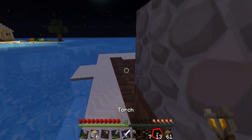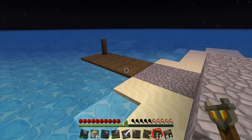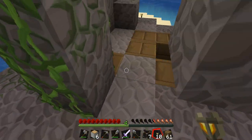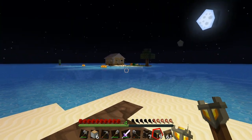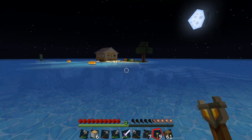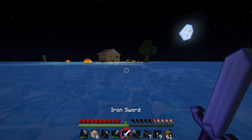Should we put some torches over here? I think we will. Let's stop stuff spawning. We'll just put some torches here. We can always get rid of them if we need stuff spawning. Look at that little island. That looks amazing with the little tree and the farm and the house. That's so cool. I love it.